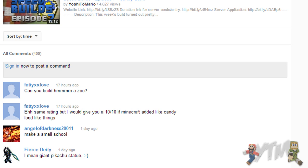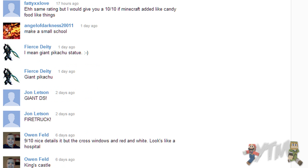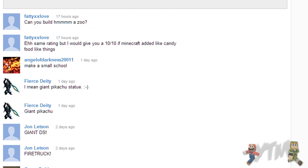At the start of every episode I am on the comment screen. I actually choose the comment live on camera instead of choosing it before I record, because then it gives me less time to think about how I want to do it and lay out a tactic - I have to just go straight into the build and see how I do. We're here on the comment screen. Last episode we had a candy store, which I think I did the best on in the series so far. We've got 400 suggestions on this - every episode we get more and more, so sorry if I can't get to all of them.